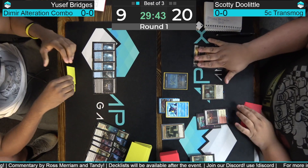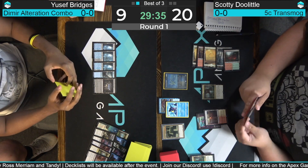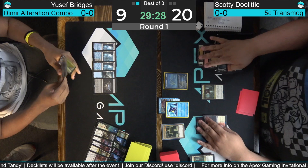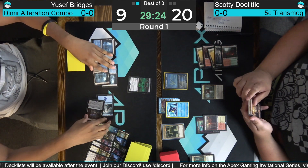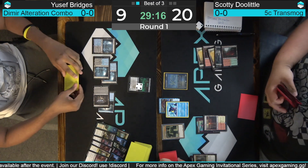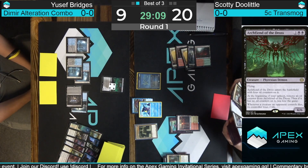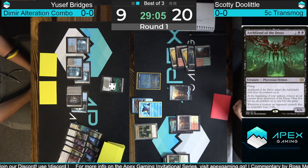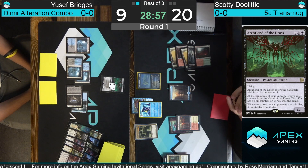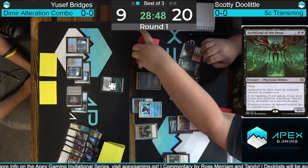Could probably hard-cast Atraxa. Yusuf back your way — did you find Dig Through Time? Do you have the Alteration combo? Here's the thing: we're out of Heartless Acts, but you can always draw into a chain of things that can flip it. Did have the Archfiend drawn. Doing a hail mary play here — going to play Archfiend of the Dross dry with Alteration, and we'll see if Doolittle can find an answer. If not, he's threatening to lose to the Alteration combo next turn. Even without the sixth land, Bridges feels it necessary to run out the Archfiend.